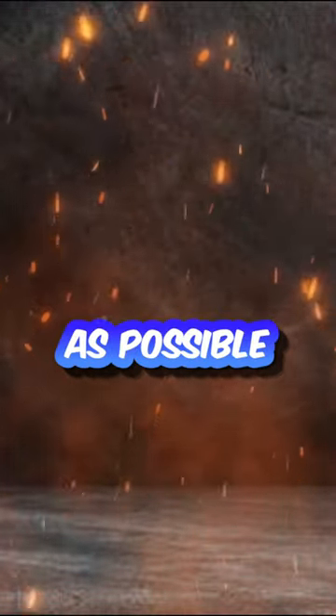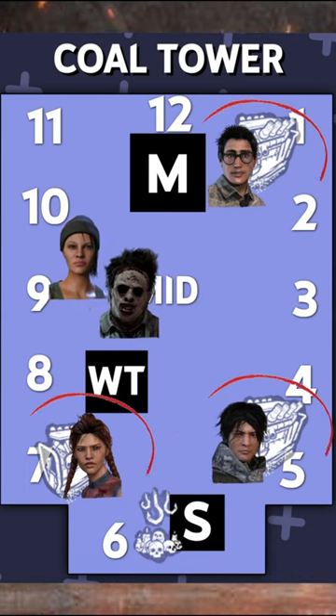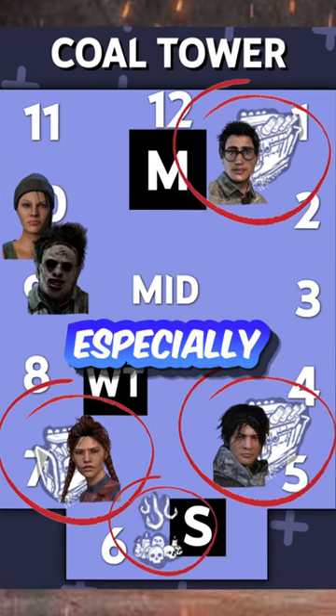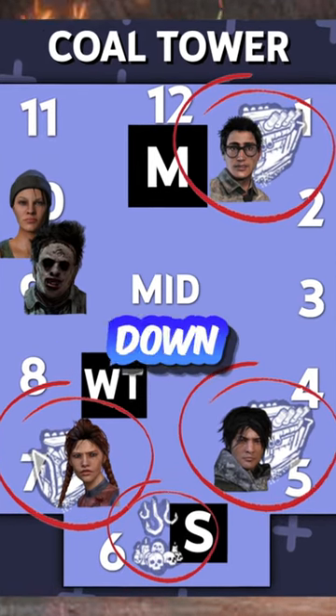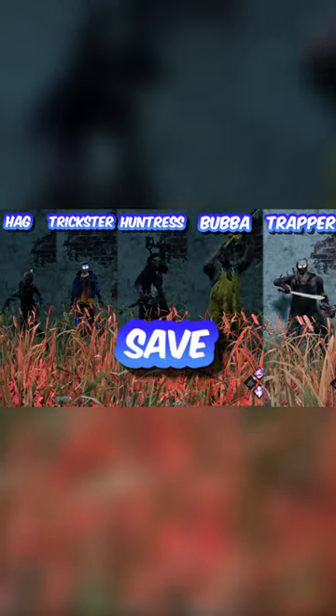How do you beat campers in Dead by Daylight? To not make camping a good strategy in the first place, we need to give the killer as little incentive to stay in the area as possible. This starts with deciding where to take the chase, ideally away from generators that are being progressed and away from the basement. Be especially cautious with not going down next to the basement against these killers, as it's close to impossible to save against them.